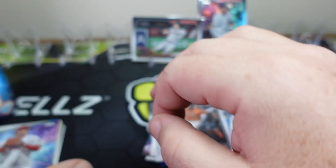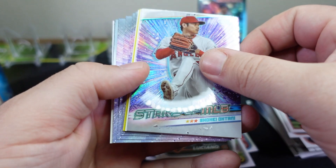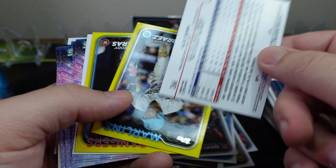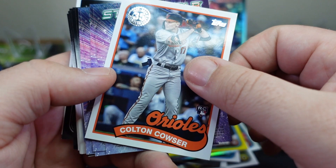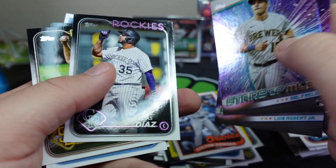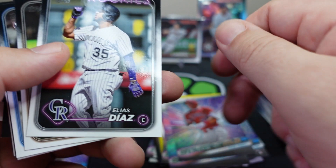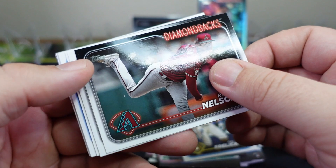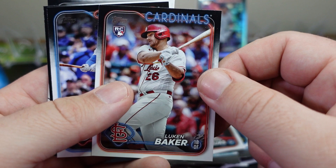Second part of that pack: we have Shohei Stars of MLB. Behind him is our rainbow foil Alec Baum. On our yellow we have Luis Arias and Leody Taveras, Colton Couser. We have four back-to-back Stars of MLB: Sal Frelick, Luis Robert, Freddie Freeman, and Mike Trout. Elias Diaz, Sal Frelick again. Ryan Nelson, Logan Webb, Johan Rojas, Luke Baker, Patrick Wisdom, Gleyber Torres.